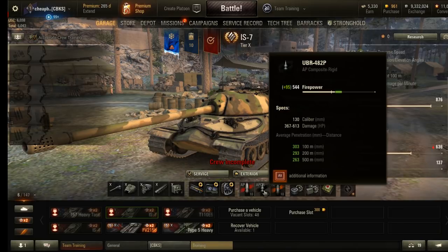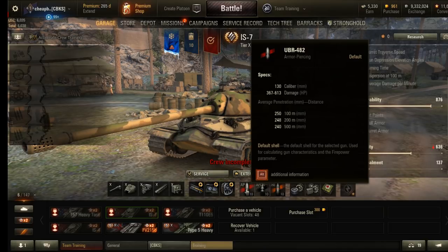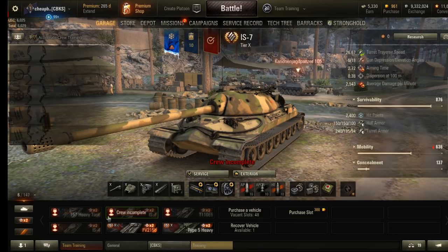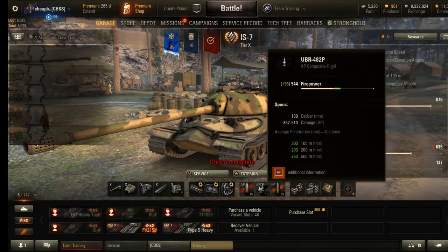Looking at another example, at 100 meters it's 303 but at 500 meters it's 263 — that's more than a 10% loss, compared to the other shell which isn't even 5% loss. With HE rounds, there's no such penetration loss chart. In general, with higher-tier tanks there's less of a loss over distance, so if you play a low-tier tank, you're more likely to block damage due to greater penetration drop-off at distance.